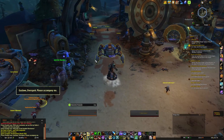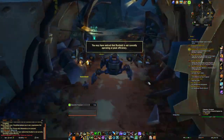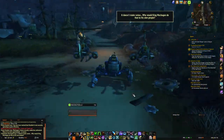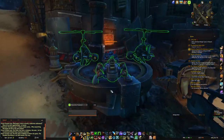When you come to the Rustbolt Resistance, whether you're new or haven't played in a while, make sure you finish the quest line first. This quest line will help you unlock all the world quests and dailies. Once you finish this, you're going to want to buy a contract — once you're friendly, you can use the contract for the Rustbolt Resistance to grind out more rep.